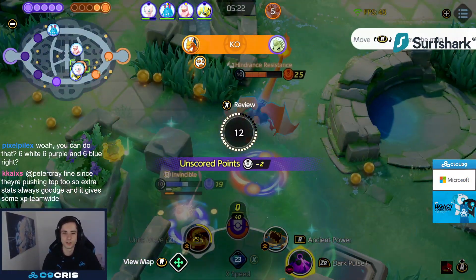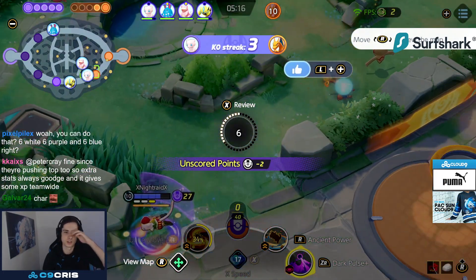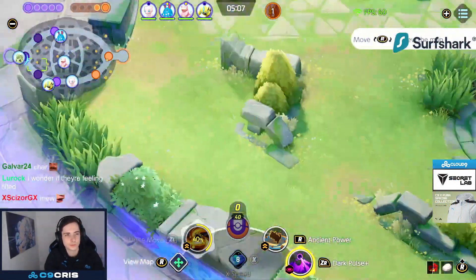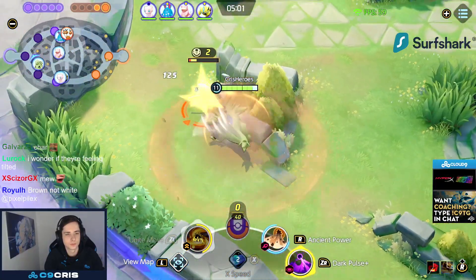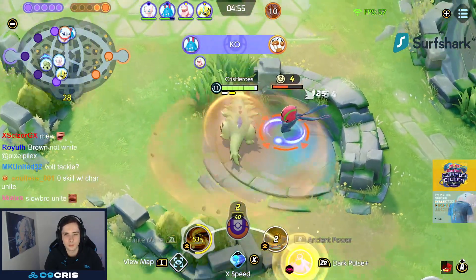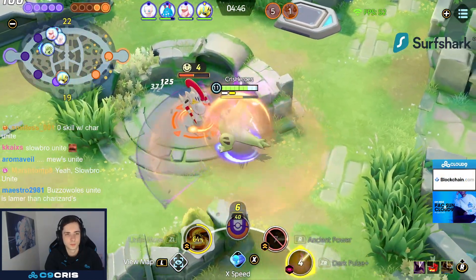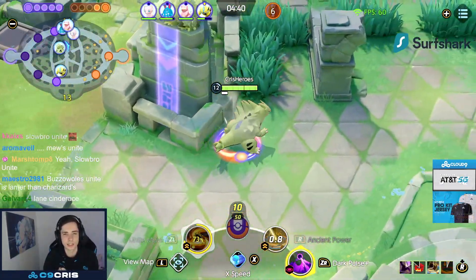Slowbro's Unite is like the most boring thing in the entire game. Dying to it just feels so lame. Is there anything more lame than Slowbro Unite? Probably some things, but it's up there. It's more damage for you to die to, right. Slowbro also just always kills you no matter what.